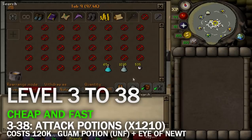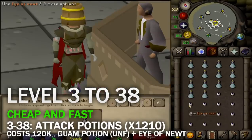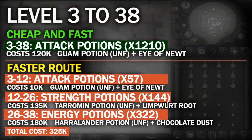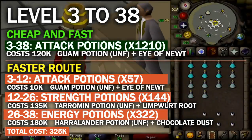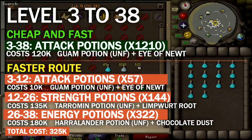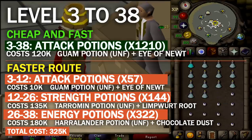Attack potions are the cheapest option you can make until level 38. Although if you have a bit of money to spare, it's not a bad idea to spend more on the lower levels since you can level them up really fast. At level 12, you unlock strength potions, which are 5 times more expensive than attack potions but give double the experience. You can do those until level 26, where energy potions are a lot faster and cheaper. Training with attack potions will take approximately 40 minutes, whereas with the more expensive route it will take 15 to 20 minutes maximum. If the 120k loss from level 3 to 38 is still too much for you, then stick around to the profitable section of this video.